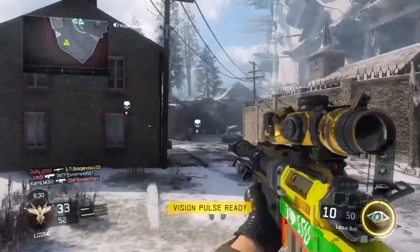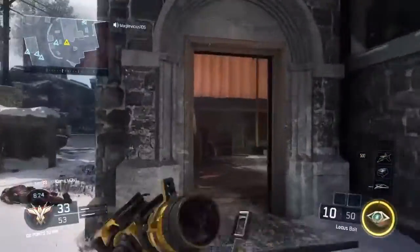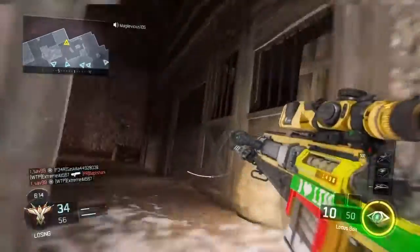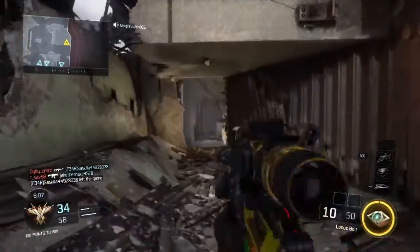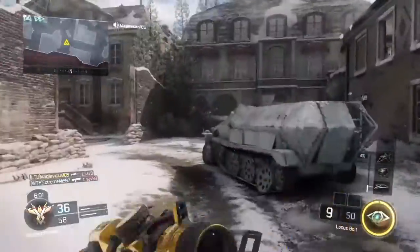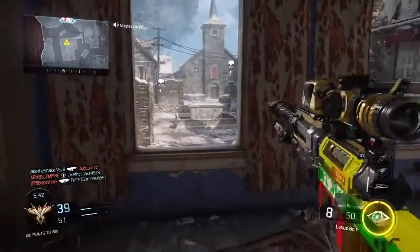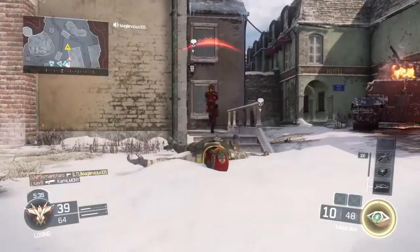Then you had a lethal and a tactical — this was not like Black Ops 1 where you had lethal, tactical, and equipment. This was just a lethal and tactical. So you had a frag, a semtex, throwing knife, claymore, and bouncing betty. For tactical you had stun grenades, flash grenades, and smoke. Your perks were pretty good — nothing really special, they're just perks. I like them because they're not overly complicated.